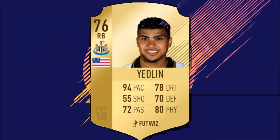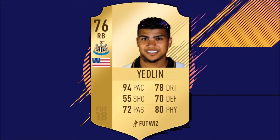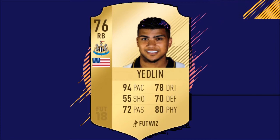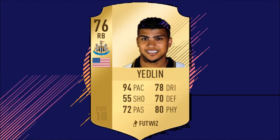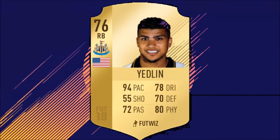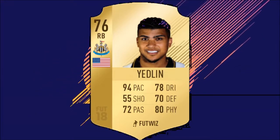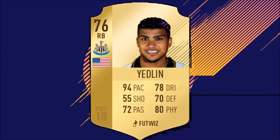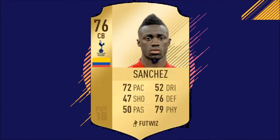At right back, we have DeAndre Yedlin from the recently promoted Newcastle. If you take one look at his card, you'll see why I've gone with him — 94 pace on FIFA 17, and that was when he was silver. I'm sure he'll get upgraded to gold, so he will be cheap. Golds are going to be cheaper than silvers at the start of the game, especially ones like this. Decent defending, good physical, alright passing and dribbling. Shooting doesn't really matter for a full-back. Just an all-round solid card.